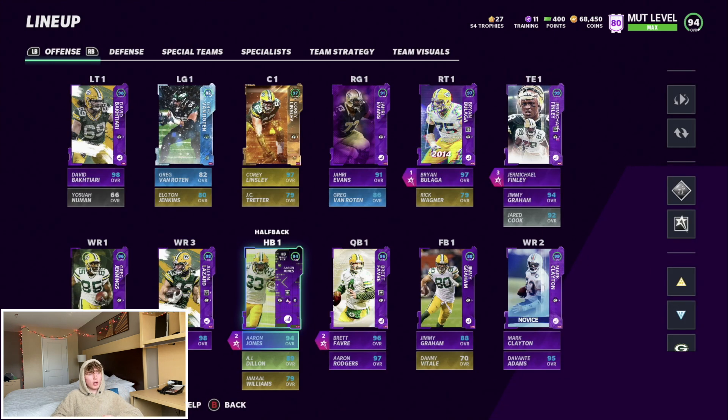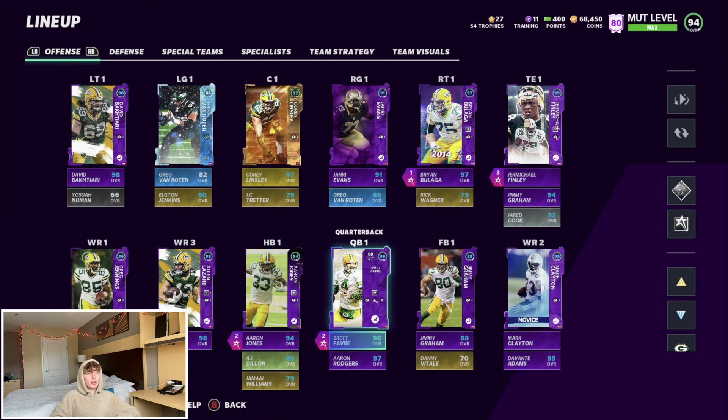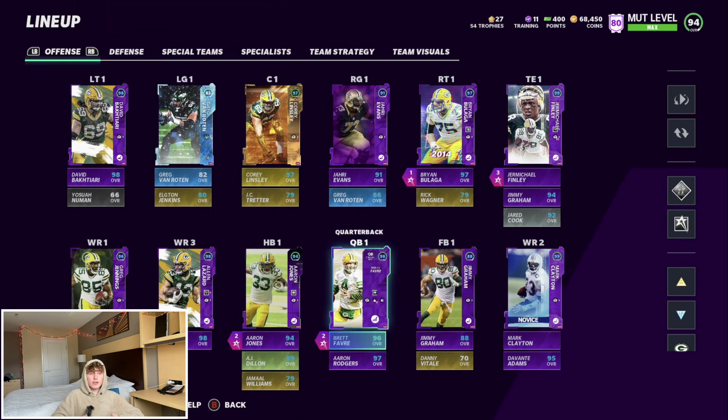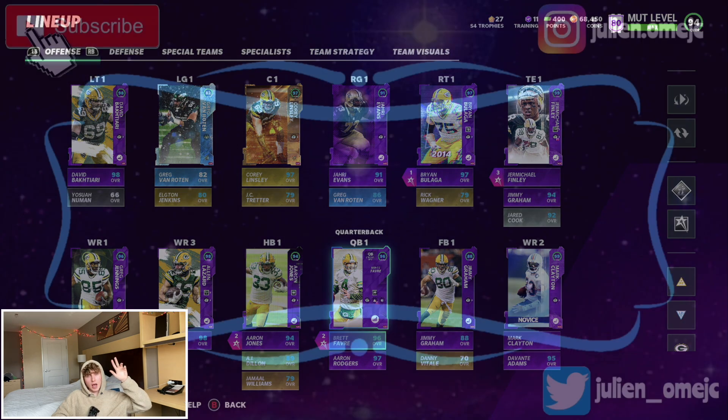That's gonna pretty much wrap it up for the video — went over the whole team, all the chemistries and stuff. The team's looking really nice, we just need some cornerback help and could use a new running back. Obviously we're gonna get Aaron Rodgers and DeVonta Adams soon, so that's gonna be really nice. If you did enjoy, don't forget to hit that like button, drop a sub, leave a comment below, and turn post notifications on. I'll catch y'all on the next one — peace out.